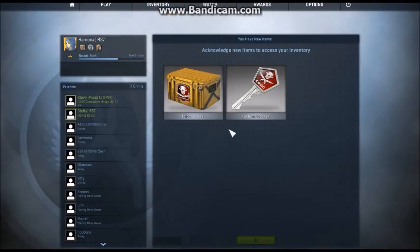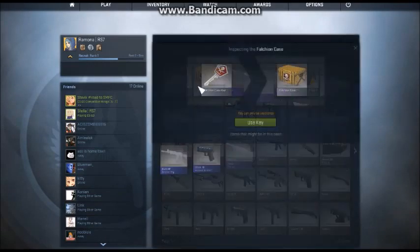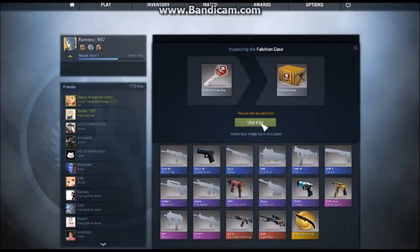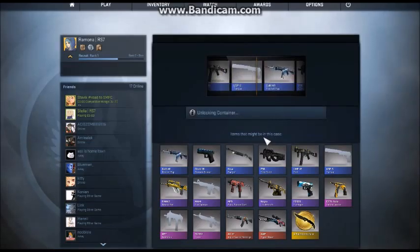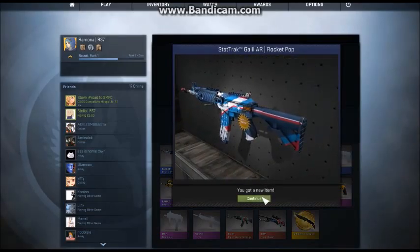Alright, time to open the Bloodhound case. I'm probably going to buy like two more. Here, I'm about to unlock it. I can get a Glock, a Galil or Nova. Oh, I want that AWP Hyper Beast — that's so awesome. I just want to see the red. Oh! I got a StatTrak Galil AR. Nice. Dude, this looks badass.